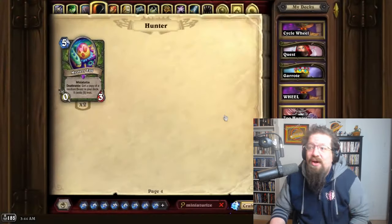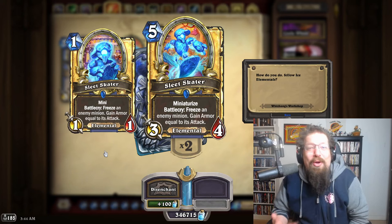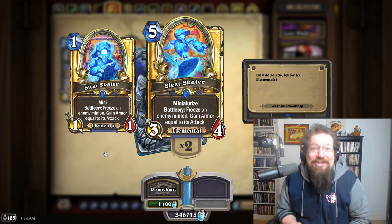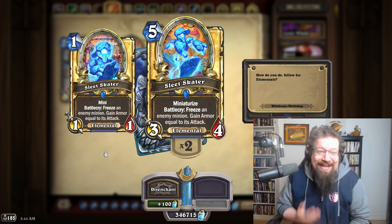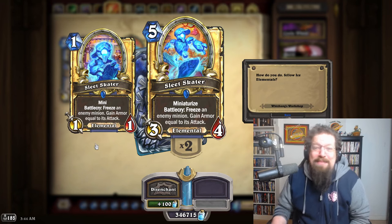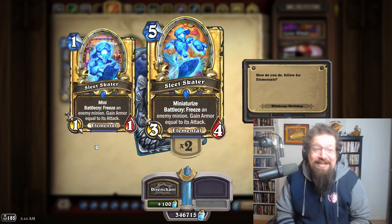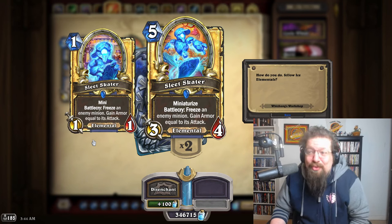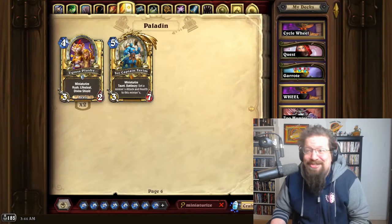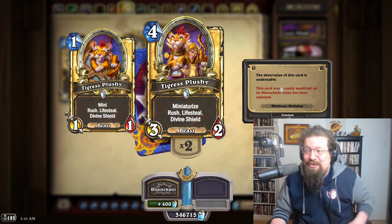The Mage mini has been incredible. I like the whole archetype pushed this expansion for Mage — it's about playing no minions — but the best card of the set is a minion, Sleet Skater. The flexibility of having a one-mana 'maybe gain 15 armor' if your opponent has a huge attack minion, especially with Warlocks and Demon Hunters — really cool card, incredibly solid, and it's going to be in Mage for probably the next two years.